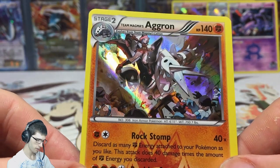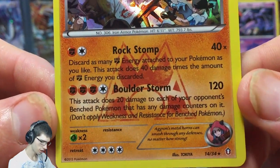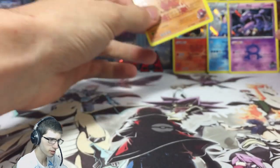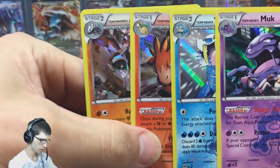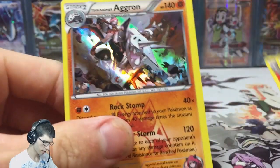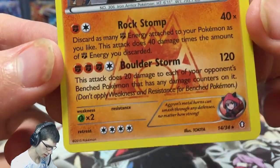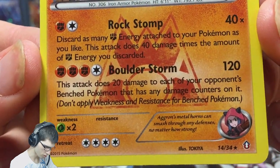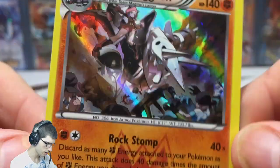To finish off this opening we have an Aggron — nice! This is a pretty good blister to be honest. To get all different holos in the one blister is pretty sweet. Let's just have a quick look at Aggron before the outro — we've got Rock Stomp and Boulder Storm. Feel free to pause and have a read if you'd like. 140 HP.